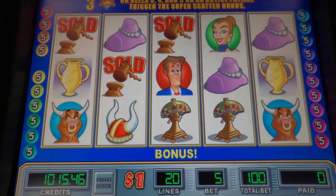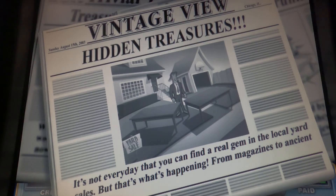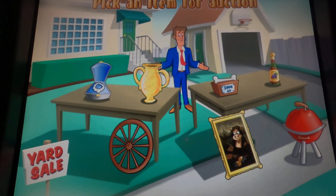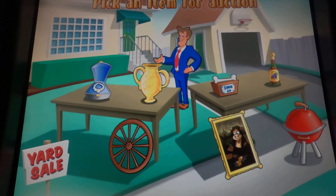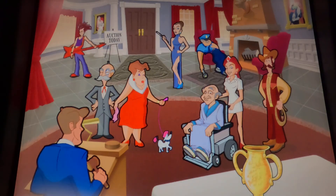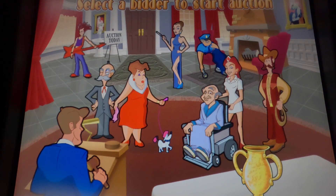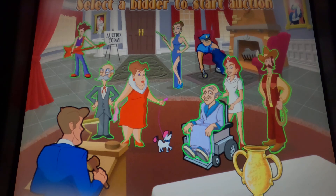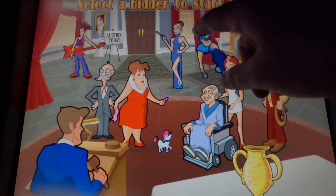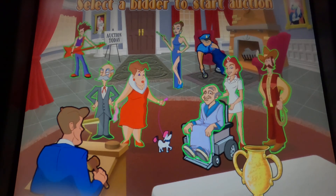There — finally! Help me choose a work of art. How about the vase, since that's something that actually shows up on the reels? Let's go with this little rich character back here. Touch any character to start the auction.